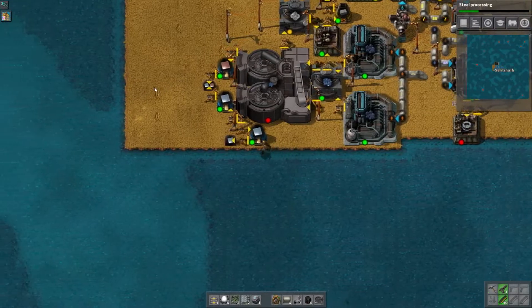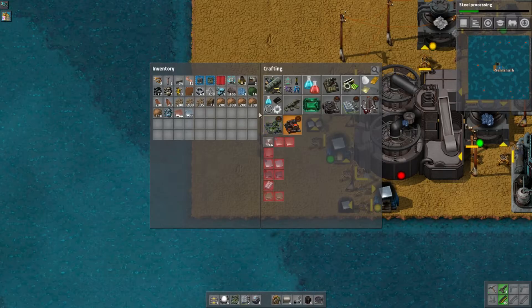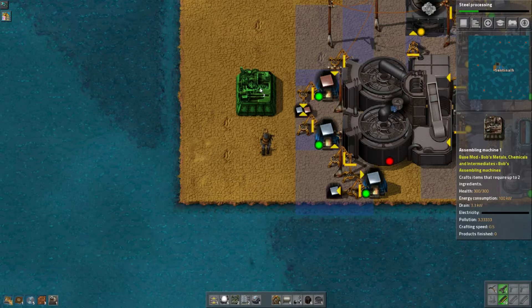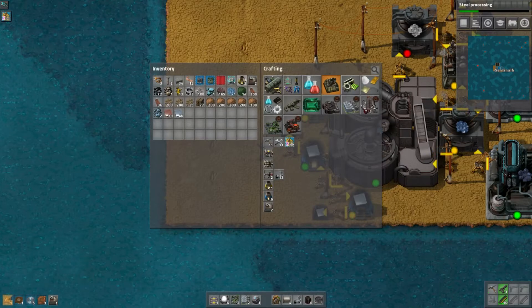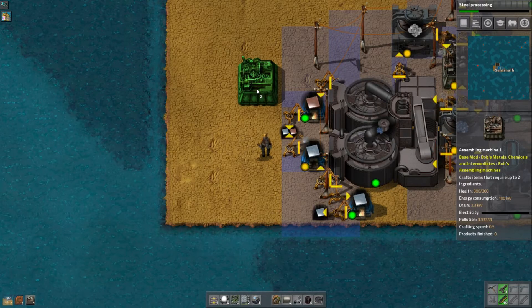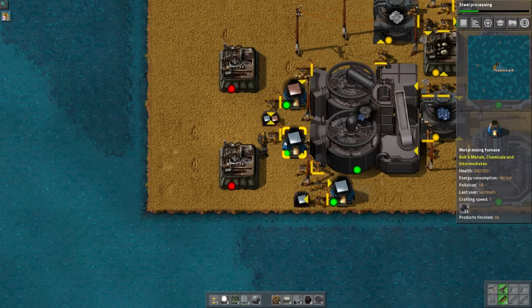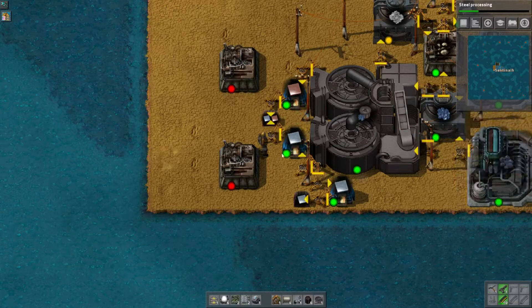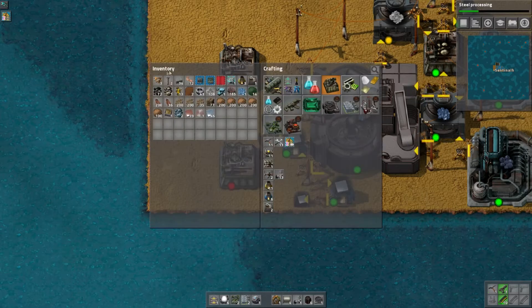Now obviously I'm going for steel processing, which only requires red science, which is great. So what we're going to do is we need three assemblers. We'll go ahead and craft another assembler. And then what we need is for these assemblers to be able to get the iron and copper. I think the best way to do that for now is probably just to take the iron and copper straight from the furnace. So these inserters will take some of it, and these inserters will take the rest. So you get three plates each time, so these inserters will get at least one of them, which I think will end up working out.